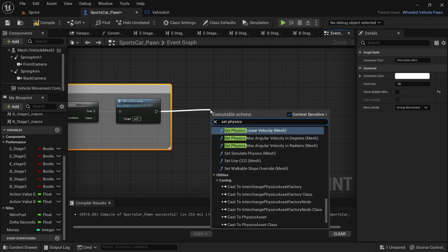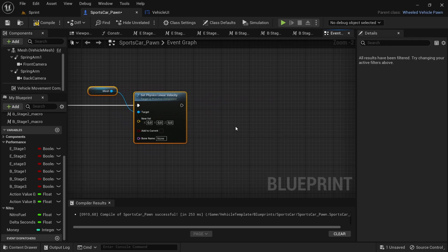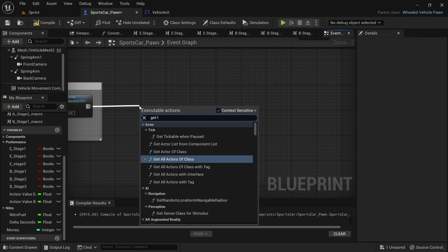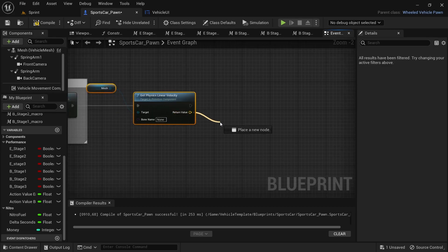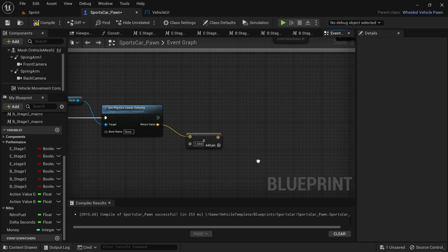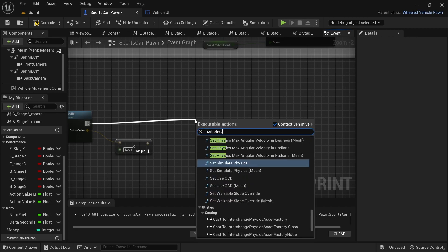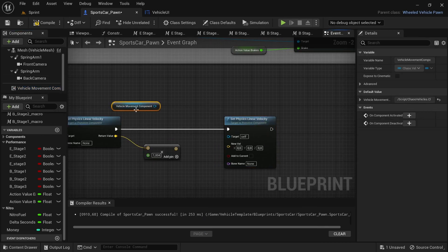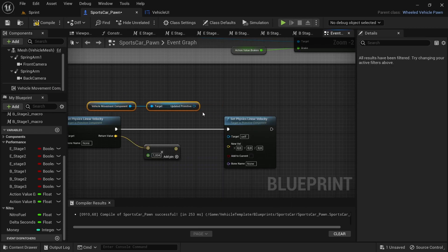From the boost decrease, search Get Physics Linear Velocity. From the return value, drag and add a Multiply node, then hover over the lower left pin of the node and convert to float single precision and set the value to 1.004. From the Physics Linear Velocity, drag and search Set Physics Linear Velocity and connect the Multiply node to the New Value. Drag in or search for the Vehicle Movement Component, drag off and add Updated Primitive, and connect to the Target under Set Physics Linear Velocity.